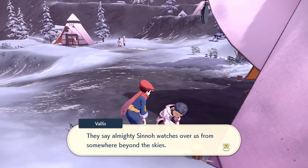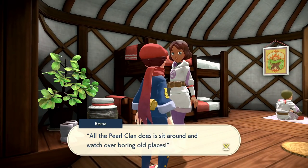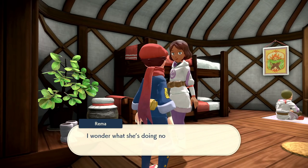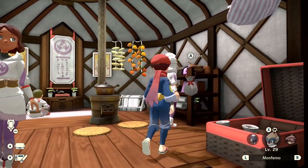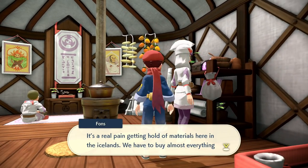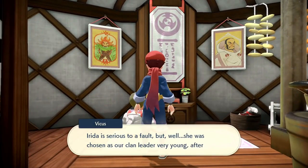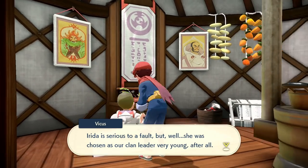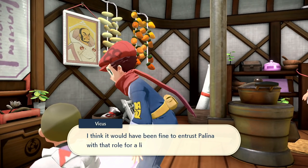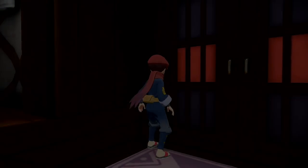Maybe I should go trade for some tools at one of the Galaxy Team's base camps - their handiwork is something else. It would sure feel a lot cheerier around here if not for our ongoing feud with the Diamond Clan. Yeah, I agree - I wish you guys weren't feuding so much. Young Irida started training to become the clan leader when she was barely out of infancy - she's never had anyone her age to play with. Aw, that's sad. Poor Irida. I guess we'll have to go into each house and sort of talk to everyone. It's cool because we get a better idea of sort of the world and the story and everything, which is nice. They say Almighty Sinnoh watches over us from somewhere beyond the skies - sort of over that big mountain with the big vortex coming out of it, probably.